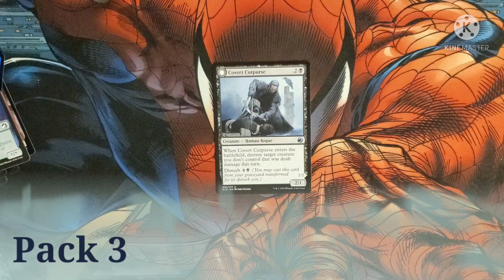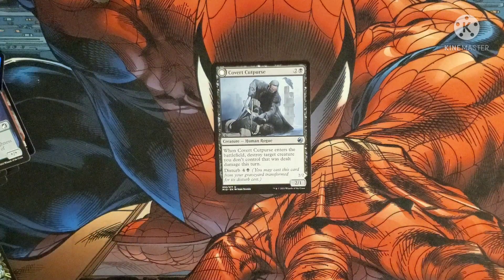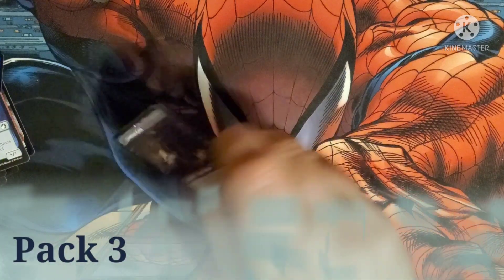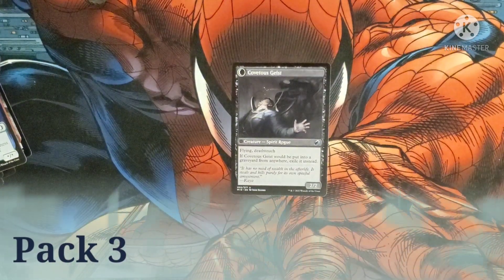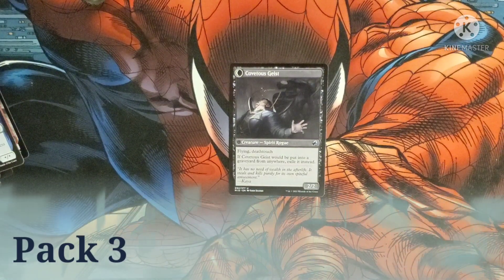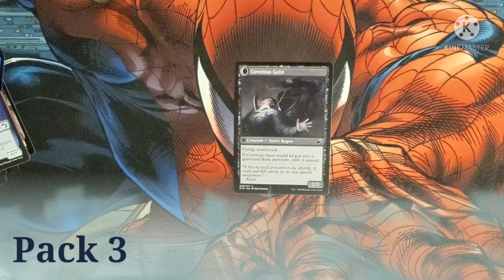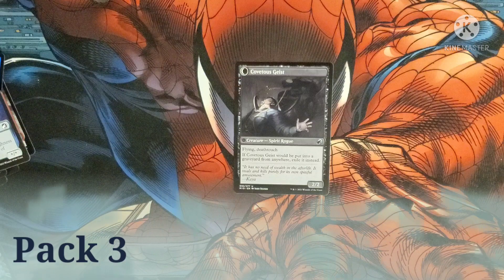Disturb lets you cast it from your graveyard and have it transform at the disturb cost. When it flips to the other side, it's the Covetous Geist — a spirit rogue with flying and deathtouch. If it would be put into the graveyard anyway, exile it instead. It has a 2/2 body.